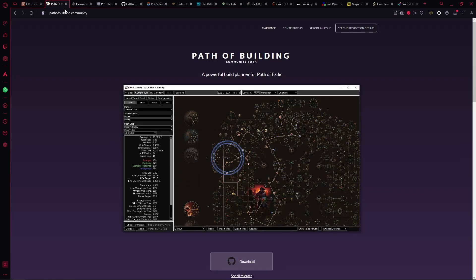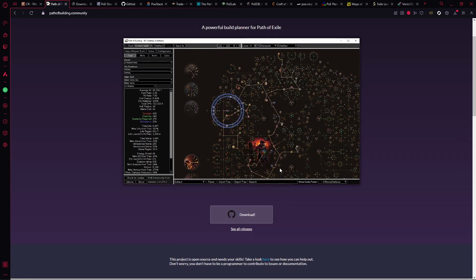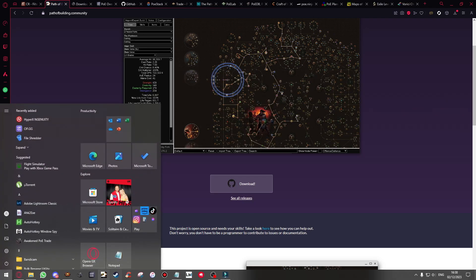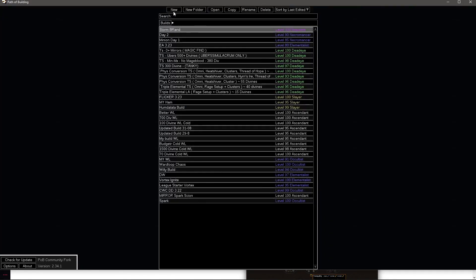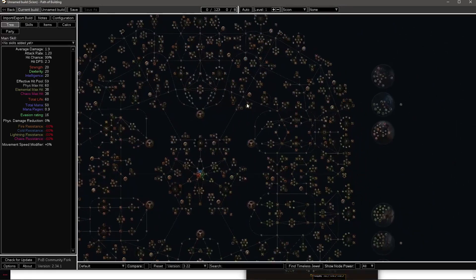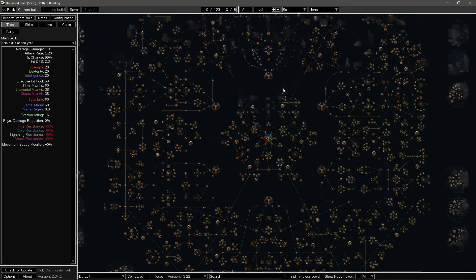The second thing I'd advise is to download Path of Building. It's basically the nitty-gritty information and breakdown detail of Path of Exile. You can download it from the link I'll provide. When you open it up it shows you the entire skill tree and you can navigate around and see everything in the game. There are a lot of numbers showing your stats — when I opened it here it's completely blank because no build has been loaded.